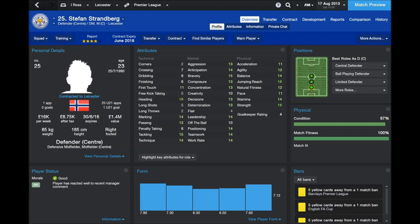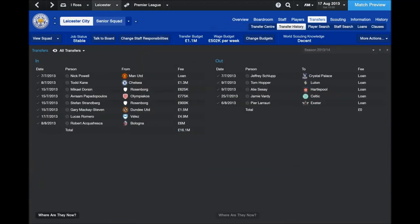Stefan Strandberg is now an international player — he got his first cap for me. He's really, really good: strength, jumping, heading, marking, tackling, passing — he's got the lot. Concentration, everything. This guy is really, really good, and for 900,000 you can't really go wrong. So we've got him in the team to partner up with Papadopoulos.